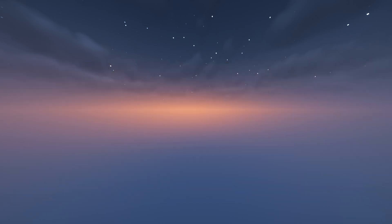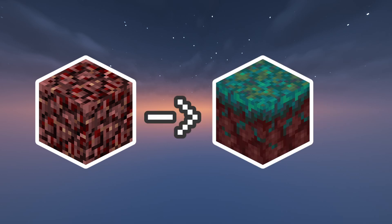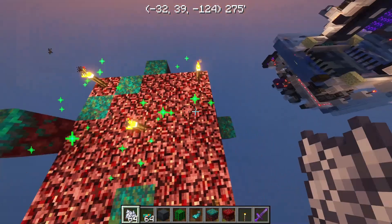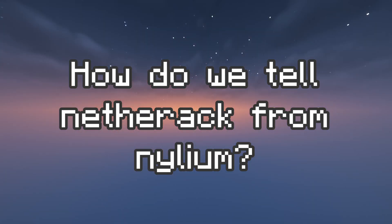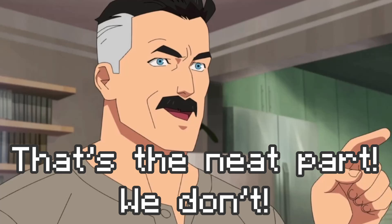So we need to do something with this Netherrack. Luckily for us, Netherrack can be bone milled to give us Nylium — all that needs to happen is for a Nylium block to be next to the Netherrack when it gets bone milled. But how do we detect if the block in our farm is Nylium or Netherrack? That's the neat part — we don't.